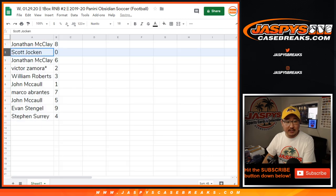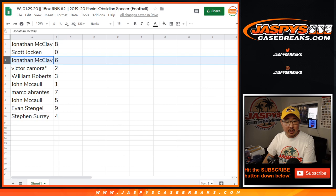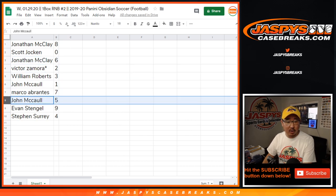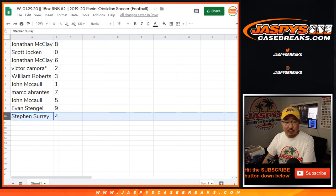Jonathan with eight, Scott with zero — any and all redemptions, including one-of-one redemptions, will go to you. Jonathan with six, Victor with two, William with three, John with one, Marco with seven, John with five, Evan with nine, and SKS with number four.